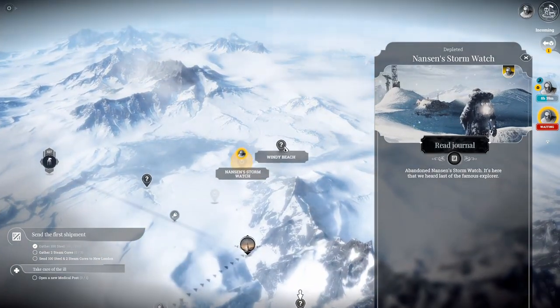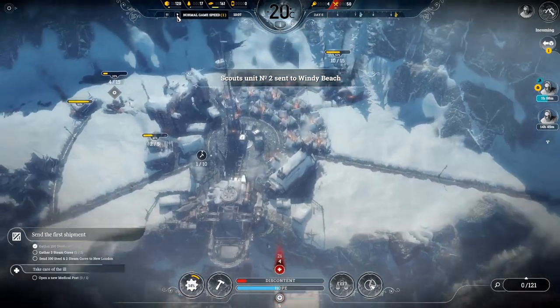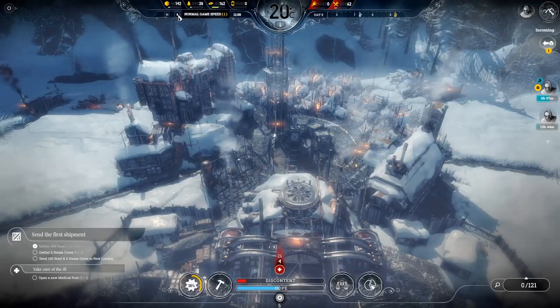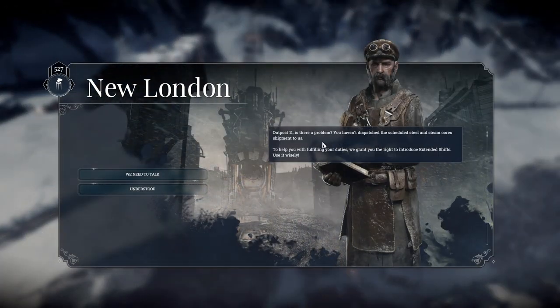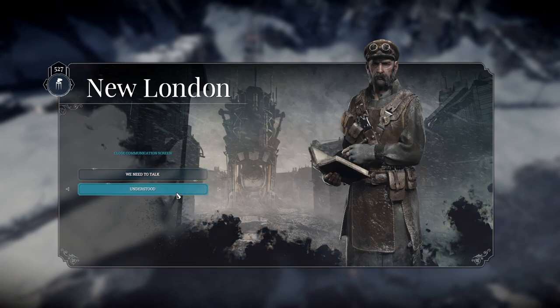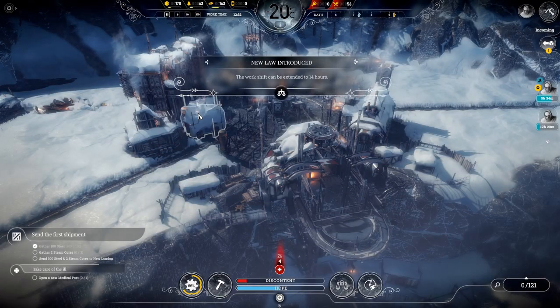These guys have reached Nansen's Stormwatch — we're going to send them to Windy Beach. People are getting gravely ill now, which is not good, but it is good because we haven't sent a shipment yet — so they're going to introduce the extended shift. That's good. So we like that a lot — literally everything's getting the extended shift.